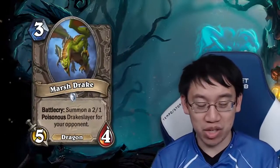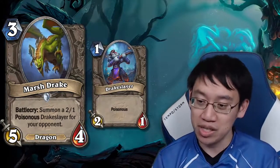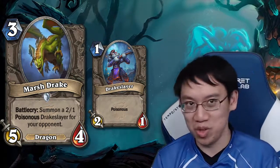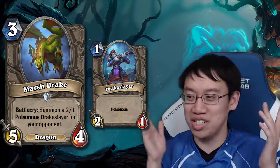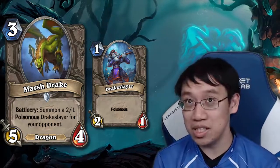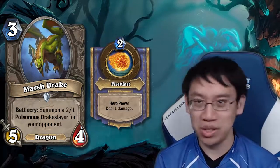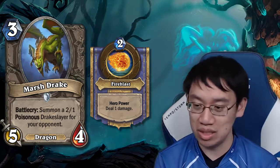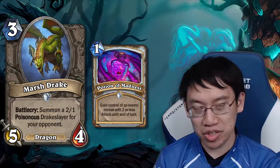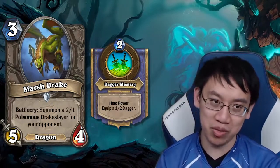Marsh Drake: an aggressive dragon, 3 mana 5-4. Battlecry: summon a 2-1 Poisonous Drake Slayer for your opponent. Obviously don't play this on an empty board with no plan to remove the Drake Slayer, or it'll slay your Drake. You need something on board that can deal 1 damage. Using a 2-mana hero power isn't great — that's a 5-mana 5-4. Potion of Madness is great with it but rotating out. Turn 2 Dagger, turn 3 5-4, clear the 2-1 seems like a reasonable start for Tempo Rogue.